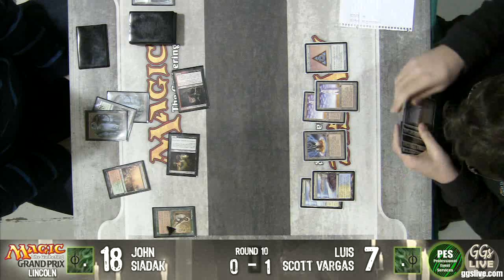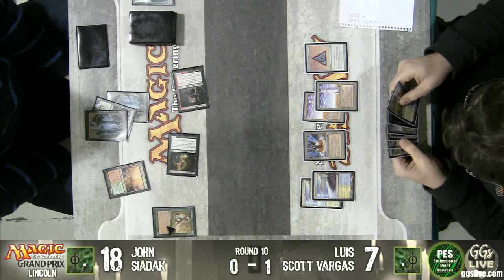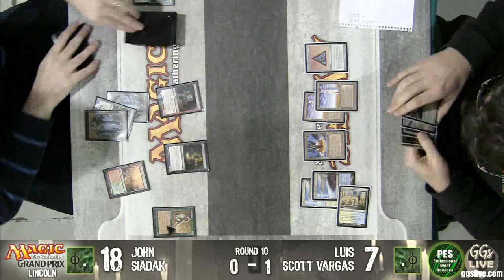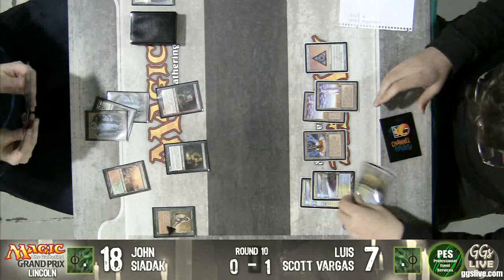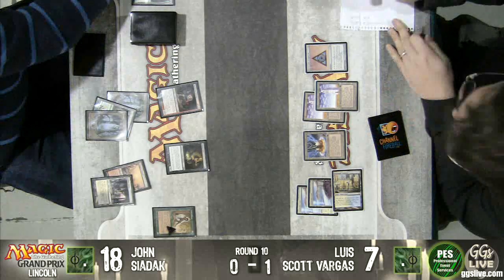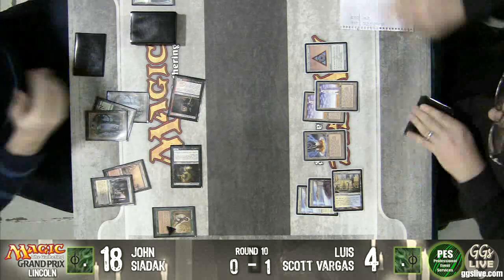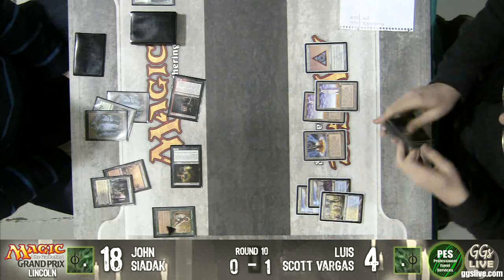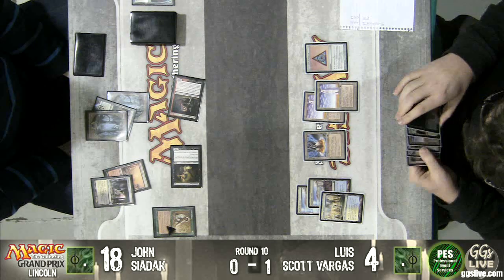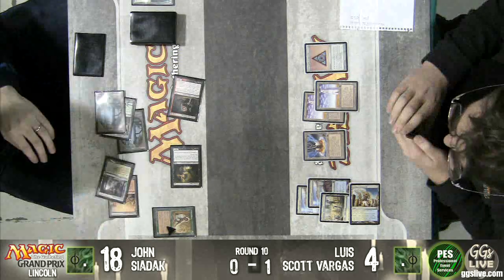It doesn't take a turn off if I don't attack with Malaira, but it does if Luis has a removal spell. Six mana, seven mana next turn — but nothing cheaty. No broken mana draws. Both players are a little short of their combo right now. You're at four — potential three because of the Seers here. It's now or never. He's dead on board if he doesn't have a removal spell.